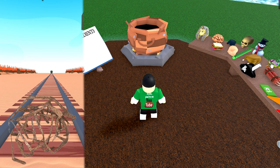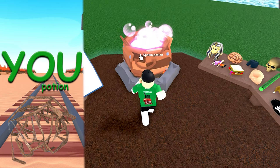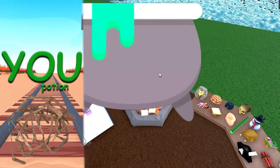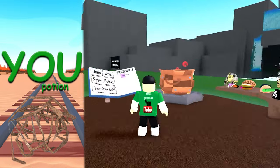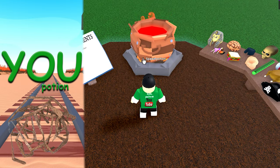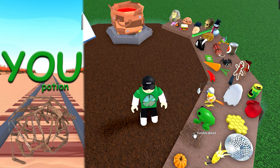Time to do the death shrink — link above if you don't know how to do that one. Add the 'you' potion to become a golden nugget. Oops, I shrunk outside the pot, oh well, it still worked. This is potion 413.